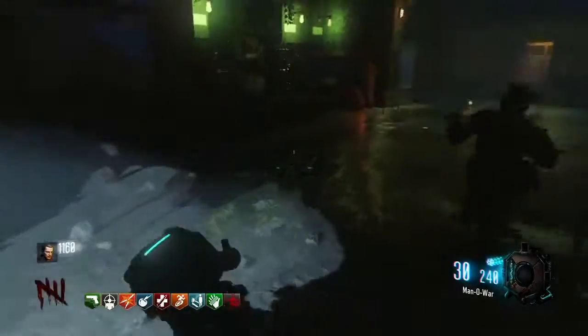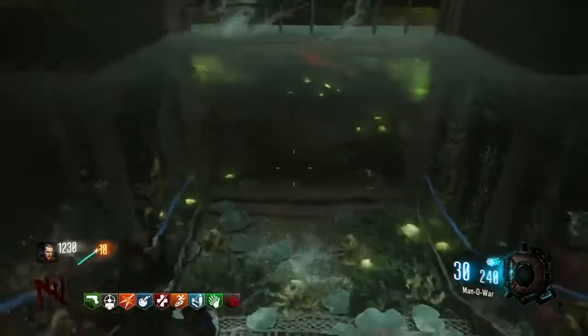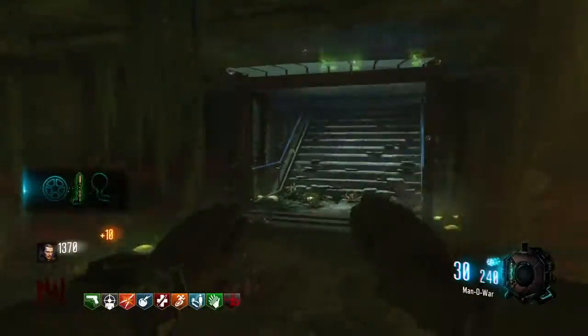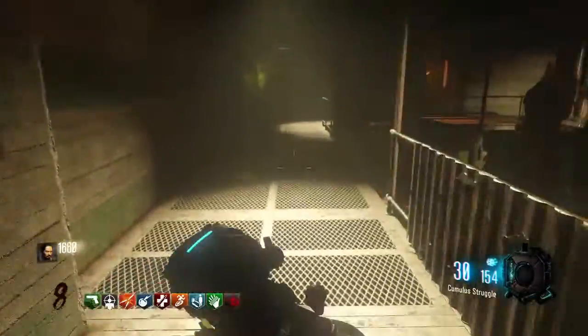The next one is going to be over here in the power switch room. All you have to do is come down here, turn the power on, wipe away the webs, fight off the zombies, and then it is going to spit out of that area right there.